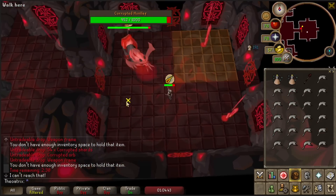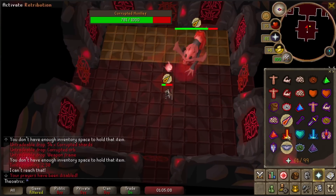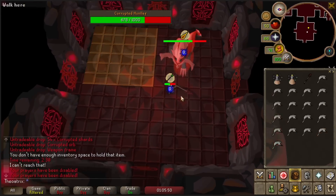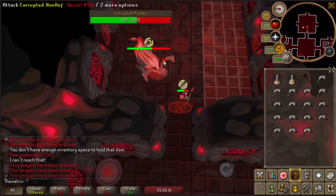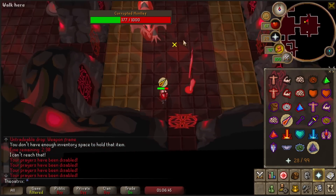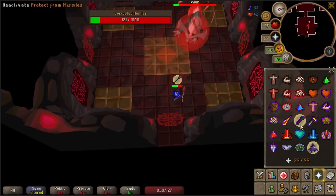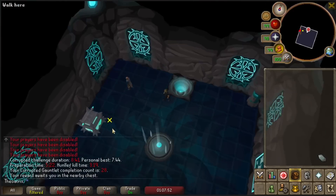Hunlef can be a challenge to learn, particularly the Corrupted version, but after enough tries and with the help of some RuneLite plugins you'll eventually get it down. The mechanics are the same for regular and Corrupted Hunlef, so it can be good practice on the regular Gauntlet first. With high stats you can average six Corrupted Gauntlets per hour, and using the drop probabilities you get an average of 800k in loot per gauntlet, sending you up to 5 mil per hour.